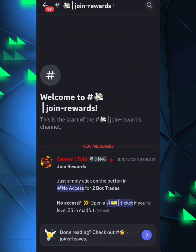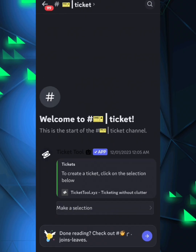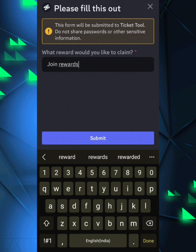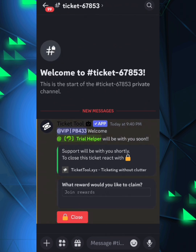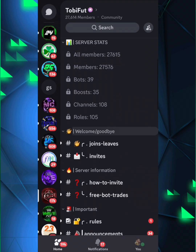You can get join rewards — you can open a ticket if you don't have access. You get two bot trades just for joining. I'm going to open a ticket because I don't have access right now. Just open a ticket, fill out the reason as 'join rewards' and it should be resolved pretty quickly. You need to be at least level 25 on Madfoot to access trading, so make sure you do that.